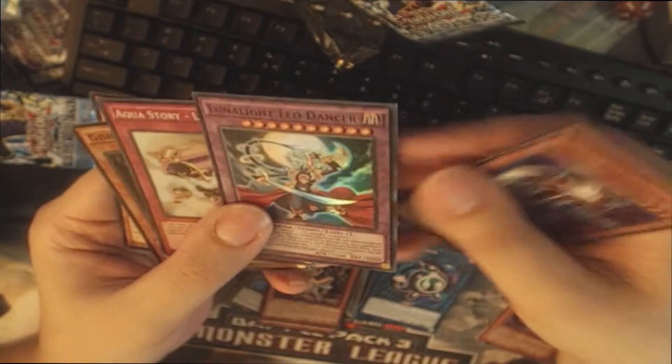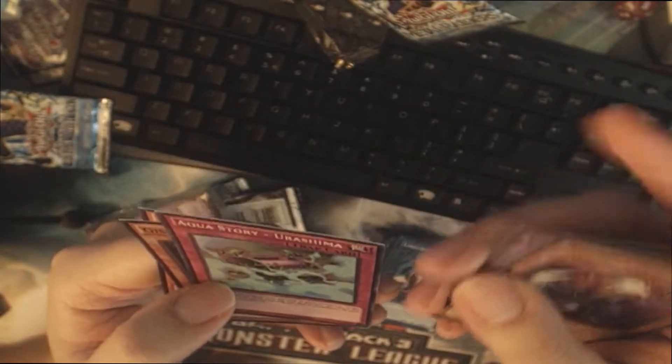We got Secret Gardener — that's Secret Forces. Lunalight Dancer is damaged on the corner. Aqua Story something — I don't know what that's from. Dashiki Vision and another Quantum Lair. Man, these are warped — you really couldn't put these in sleeves? Our packs are Legend of the Dragon deck. This is expensive, I think — a lot of cards in here really skyrocketed. They're probably gonna print this really quickly, I wouldn't be surprised.